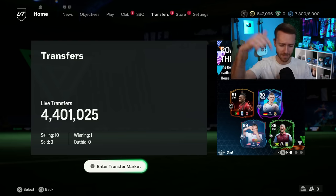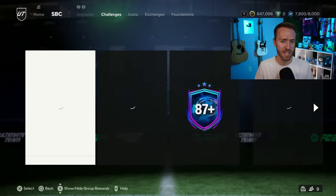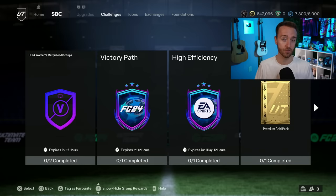Drop a thumbs up and subscribe if you're new. Let's go to SPCs because that's where the action was yesterday. We had a daily SPC added — the Winning Strategy SPC dropped, pretty mid premium gold pack, but if you're doing all of these to get completions in the objectives for those packs, it's a must-do. It's very cheap at 3,000 coins, so that's nice.